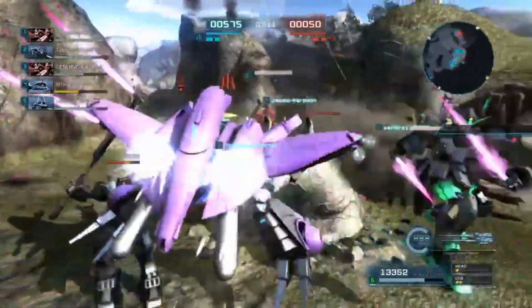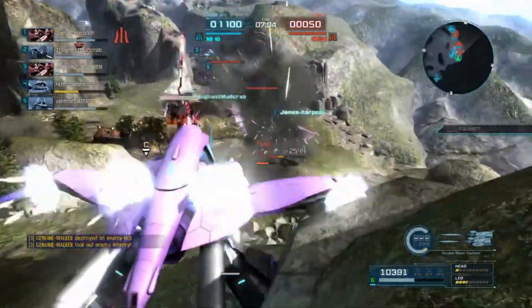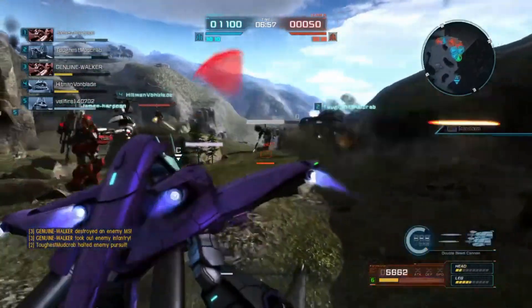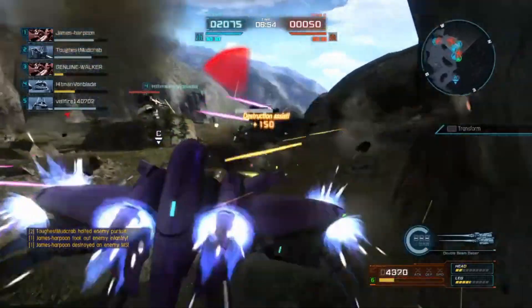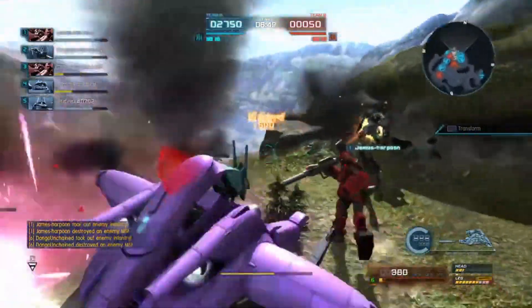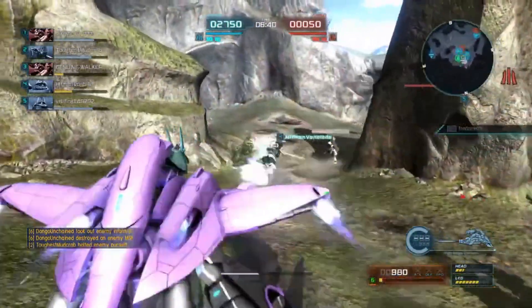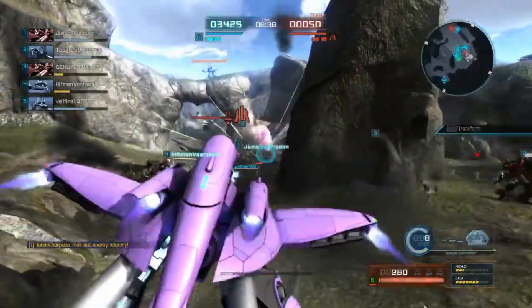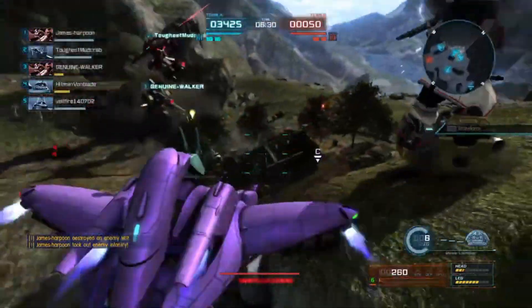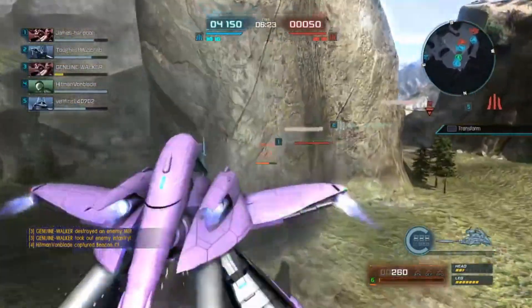So we'll start off with the stats here. It is a level 1 500, and it has 19,000 health. It has 21 ballistic and beam resistance, 16 melee resistance, 39 range strength, 11 melee strength, 115 speed which turns into 170 in mobile armor mode, 180 boost speed which turns into 230 in mobile armor mode, 70 thruster gauge, 57 turn speed which turns into 48 in mobile armor mode. For slots, you have 9 close, 12 mid, and 15 long range slots. This has some pretty typical 500 support stats.